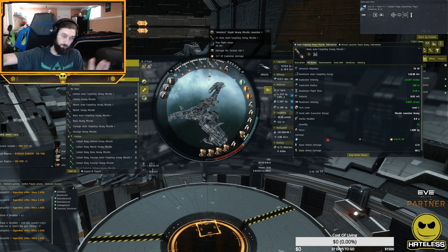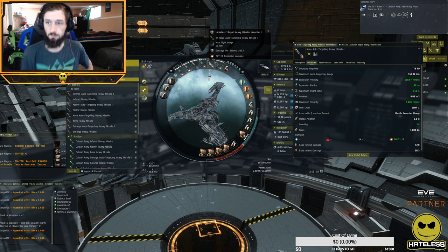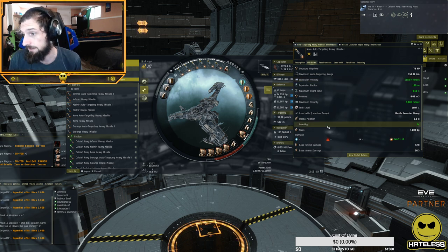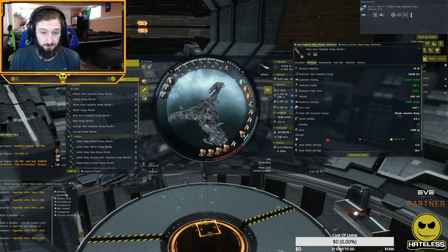This is a random example of a fit that I have handy. I'm just going to work with this to show you what information we need for the video. In this example we have 55 kilometers, and if we hover over the charge info and shift-click it will bring up the missile information. This 55 kilometers is calculated by multiplying the 6020 meters per second by 9.1 seconds of flight time — that's how it calculates the range.